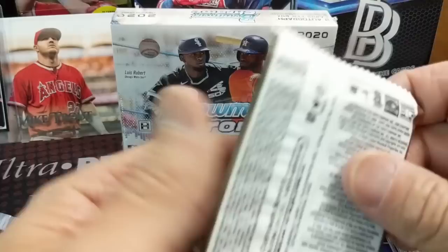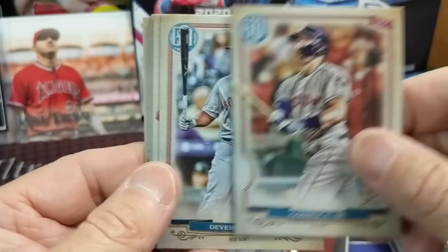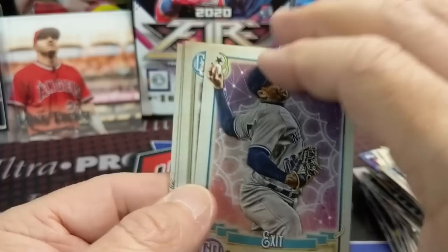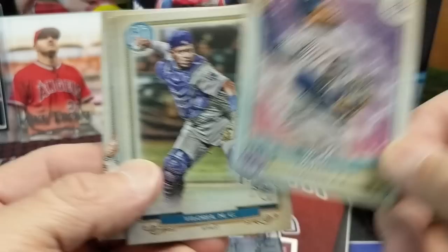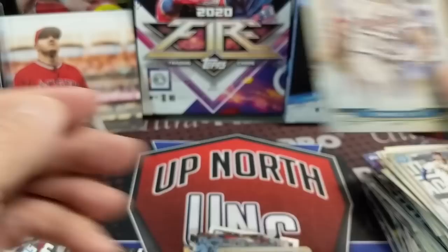Let's get to this Gypsy Queen, then we'll do the Jumbo Pack, then the HTA to end the video. So hopefully you guys are doing well and enjoying this break. Please hit that thumbs up button and subscribe to the channel. Let us know who you're rooting for in the playoffs. We got one of these Terrell the Diamond things — those are pretty common but cool looking. Chapman, a Harper, and a Tames.